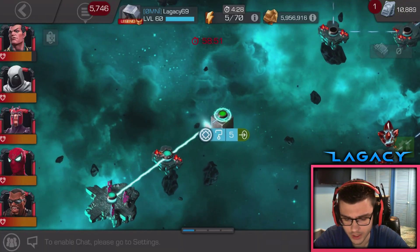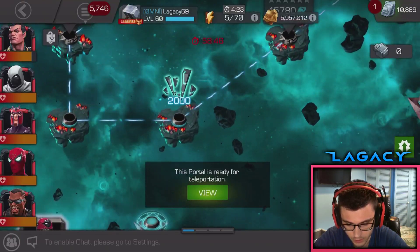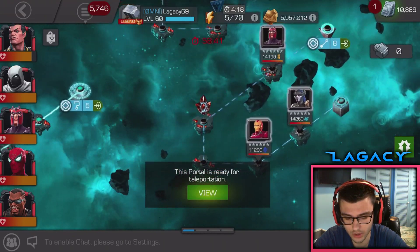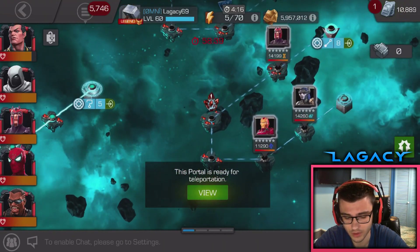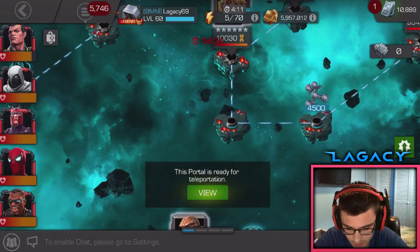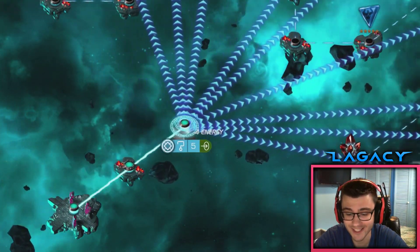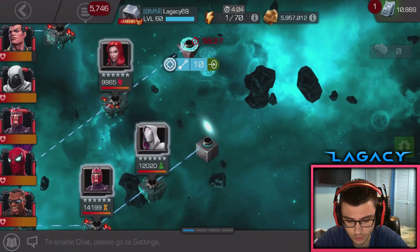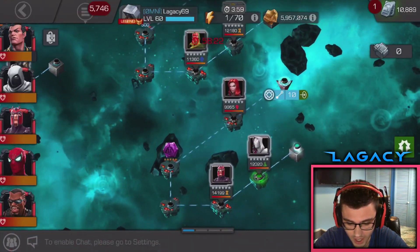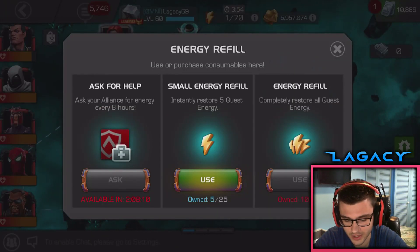Let's check out what six stones we got in this rift — mystic stones, okay. Best case scenario is the 200 six-star shards, that's what I'm looking for most. Second best case would be the awakening gem or the featured five-star crystal. Also wouldn't mind the tier two alpha or the tier five basic fragments. Let's chance it — we got the six stones. I thought I was going to the featured crystal for a second. Mystic — I don't really need it, I'm pretty stacked on six stones already, but that's alright.